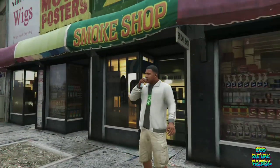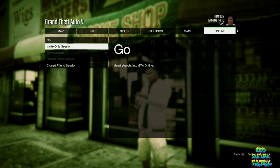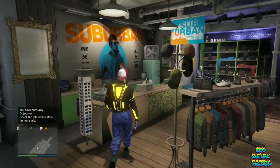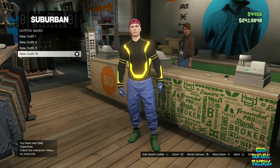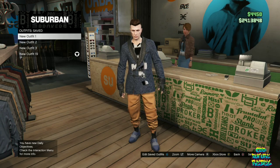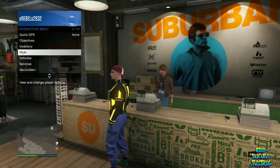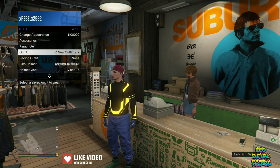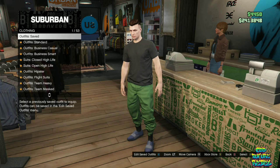Once you load into story mode, open the pause menu, go to Online, go to Play GTA Online, go to Invite Only Session, and accept the alert. Once loaded in, make your way to any clothing store, go over to saved outfits, and save your current outfit on slot number 20. If you cycle through the saved outfits you should see the green, orange, or purple joggers. Back out from the front counter and apply the first jogger outfit once, then wait a few seconds for the top to disappear off the joggers.